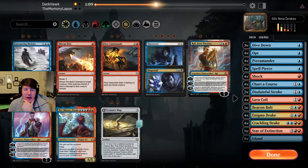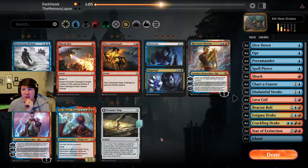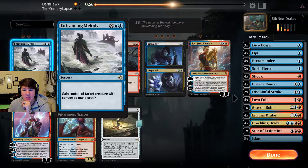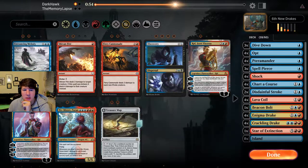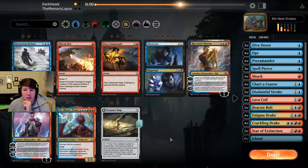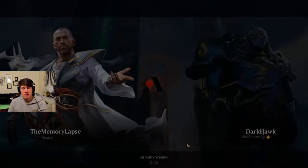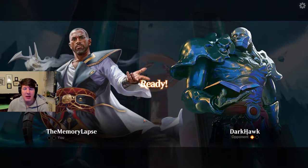I think we want to be faster now. The Entrancing Melody is kind of interesting, and if we win game two and we're on the draw in game three we might want to consider it. Alright, let's put in one Entrancing Melody. I don't think it's worth bringing in the Siphon Fire candidates.